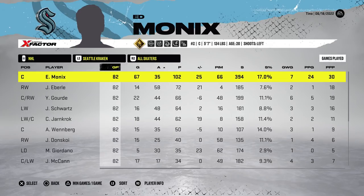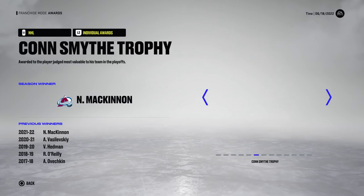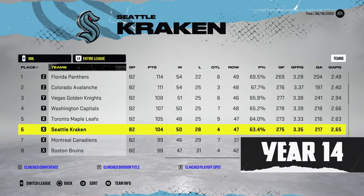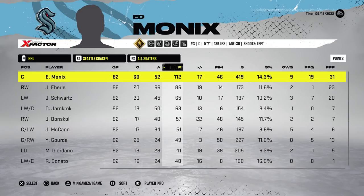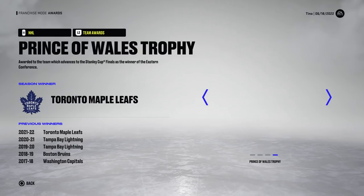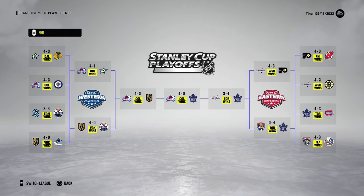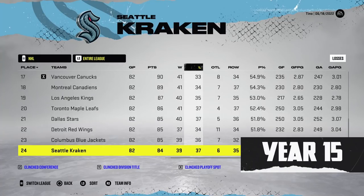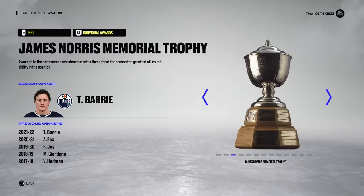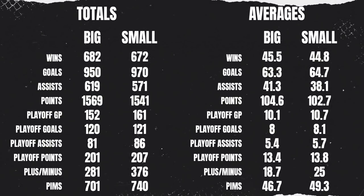Year 13: team finishes ninth with 42 wins. Monix with 102 and 67 goals, 29 points in 20 playoff games. The Stanley Cup goes to Colorado. Edward Monix cleans up at the award show. They made it to the conference finals against Colorado but were defeated in seven games. Year 14: sixth in the league, 60 goals and 52 assists for 112 points. Only six playoff games from the Kraken, five points from Eddie. Colorado wins another Cup. First round exit to the Oilers in six games. Year 15 is a bad one — 39 wins, did not make the playoffs. 86 points from Monix and a Calder Trophy and Rocket Richard to close it out.